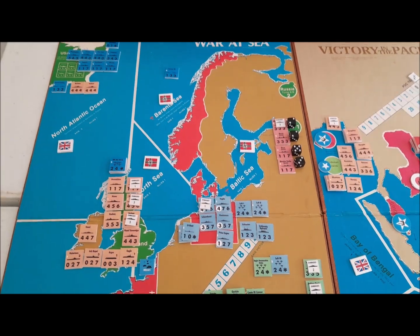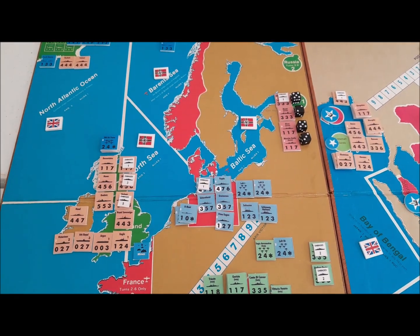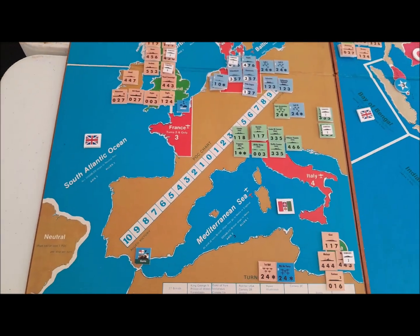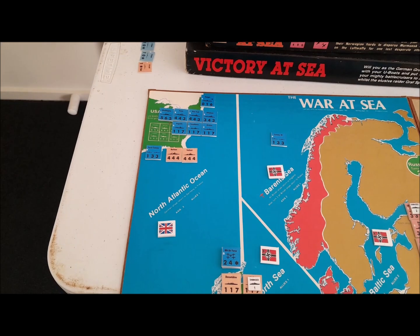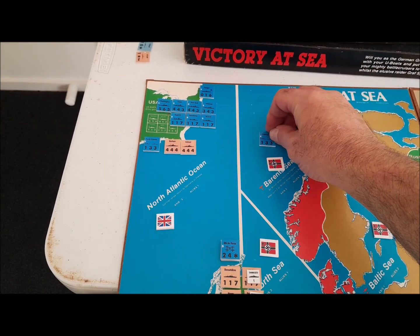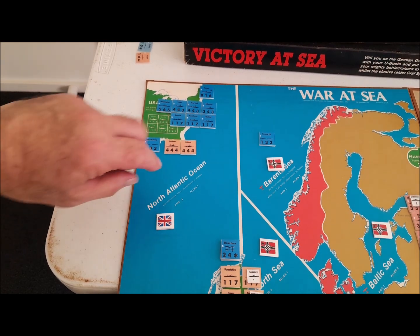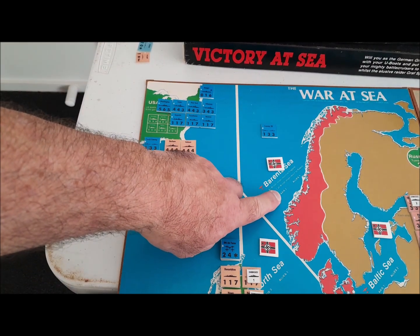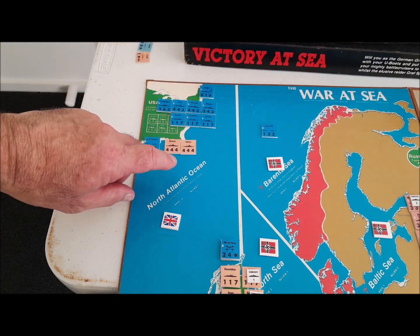I've made a mistake with the Russian die rolls — that should be a 5, because the damaged Russian battleship comes out, not the fresh one. A bit of damage repair to do. So we're going to be very thin on the ground in the European theatre. I've sent a convoy into the Barents Sea. If it survives and lands in Russia, the Allies get 3 points of control, and given that the Axis normally get 2, that's a 5-point turnaround.